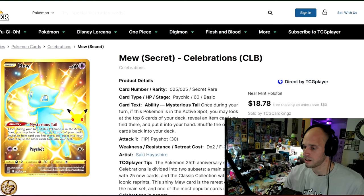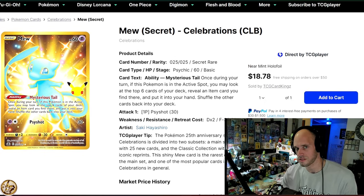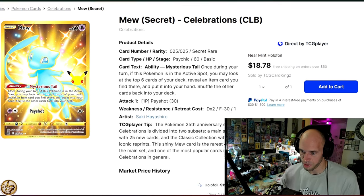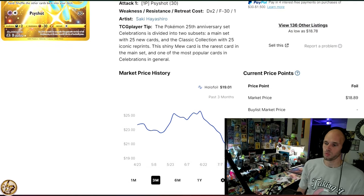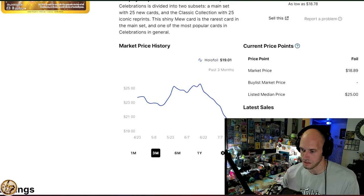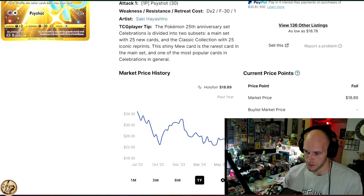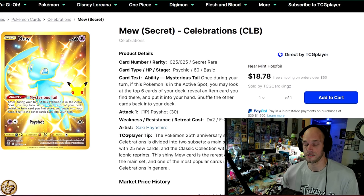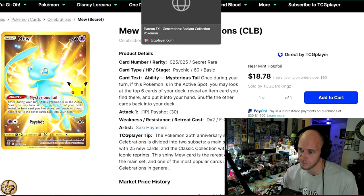Speaking of another popular set — Celebrations. So, Celebrations Mew. To be honest, there's not that many bangers from Celebrations, but this Mew — it was $30 forever. The fact that it's on this list at $19.01 is incredible. This card is now under $20. This was a $30 card last year, and now you can snag it for under $20. That's actually surprising — I might have to mention this in one of my weekly price videos.